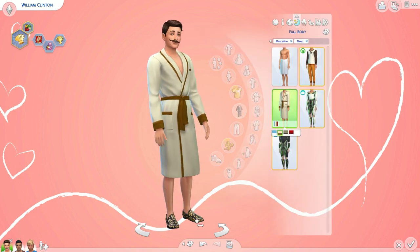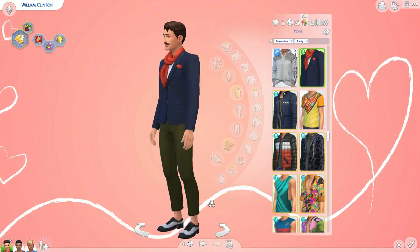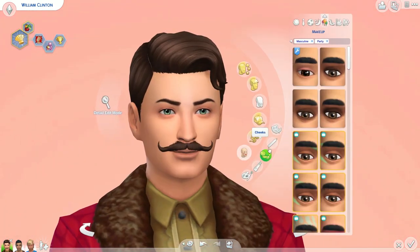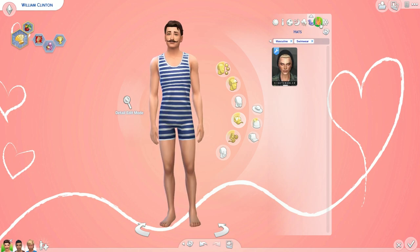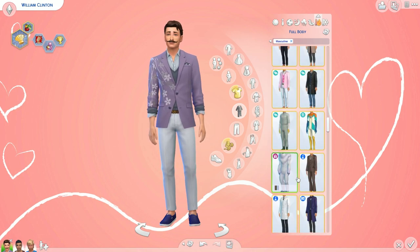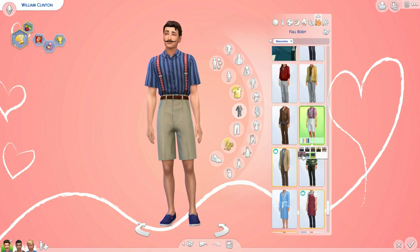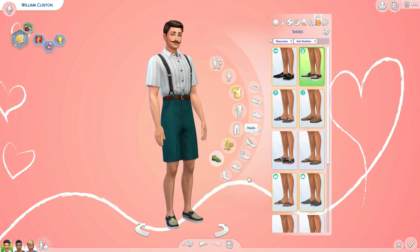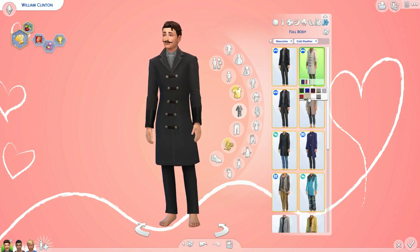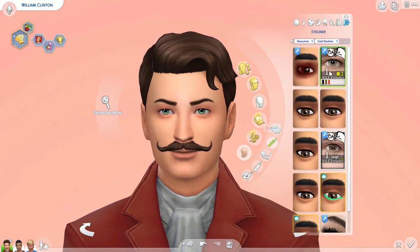I've looked on The Sims Resource and there are a lot of great resources, but just for those two specific looks — the fitness and the hot weather — I would not say they're super accurate for the time, but I tried to get it the best I could. I also tried to use a lot of stuff that came with the game so you guys would be able to access them. I think there are maybe four or five CC links in total for this video. I love using custom content especially in my builds, but with something like this I like for you guys to have an easier time accessing them.